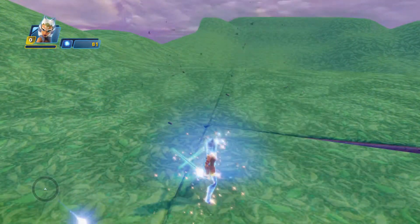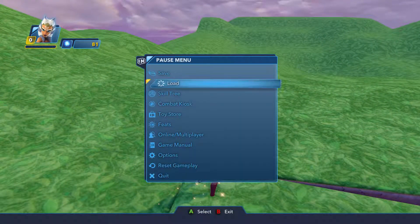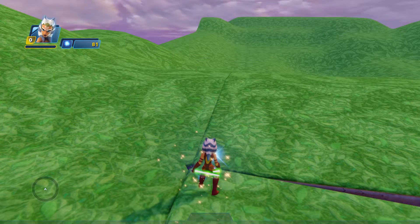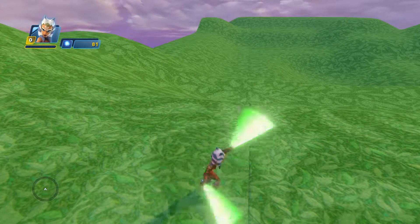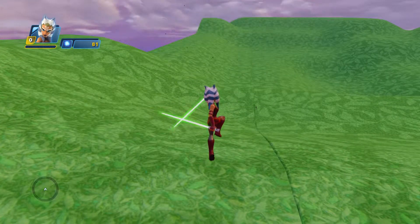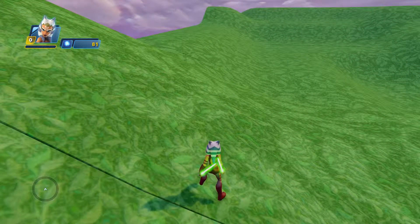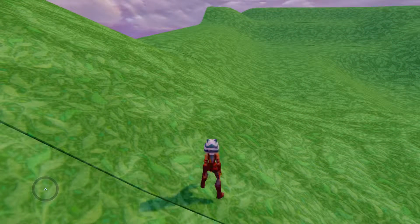Next we have — I forget her name all the time — Ahsoka, that's her name. God, I gotta remember that. So here we have Ahsoka, Anakin's little Jedi friend. We have her also.